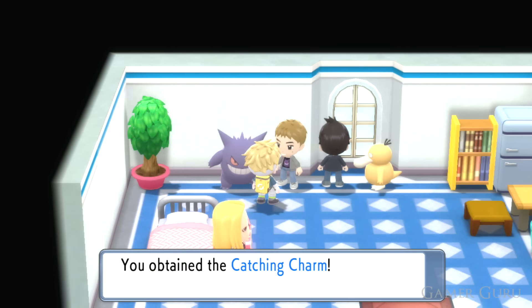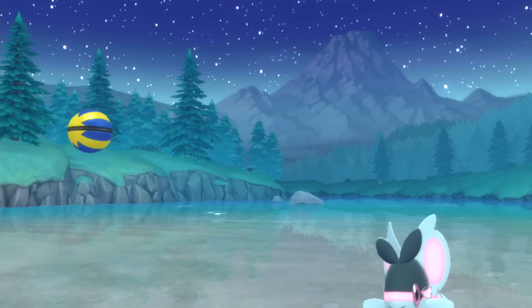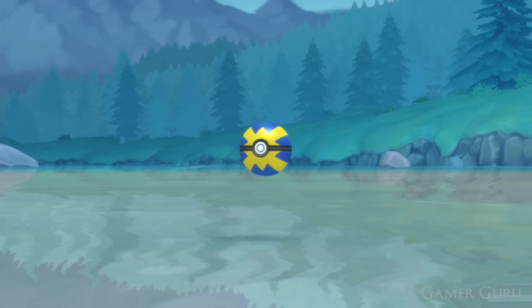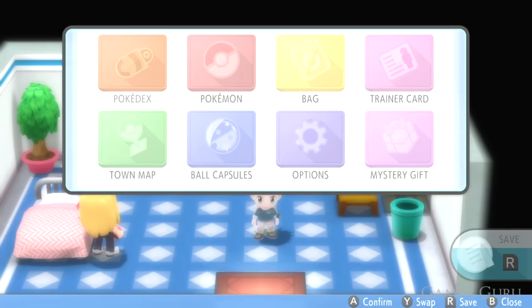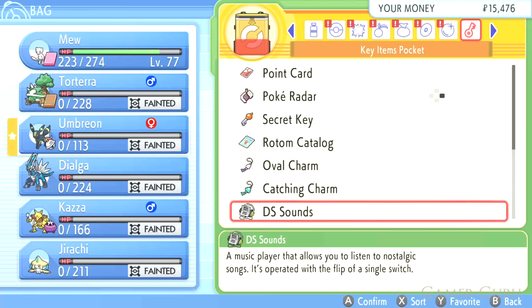Also at the Valor Lakefront: go into the building and speak with the NPC on the left. If you've seen all 150 Pokémon from the Sinnoh region, you get the Catching Charm, which increases the chance of a critical capture — those moments where the Pokéball instantly captures a Pokémon without spinning. And the sound designer NPC in that same building can give you an item to enable the original DS soundtrack instead of the remastered version, which is a great nostalgic feature.